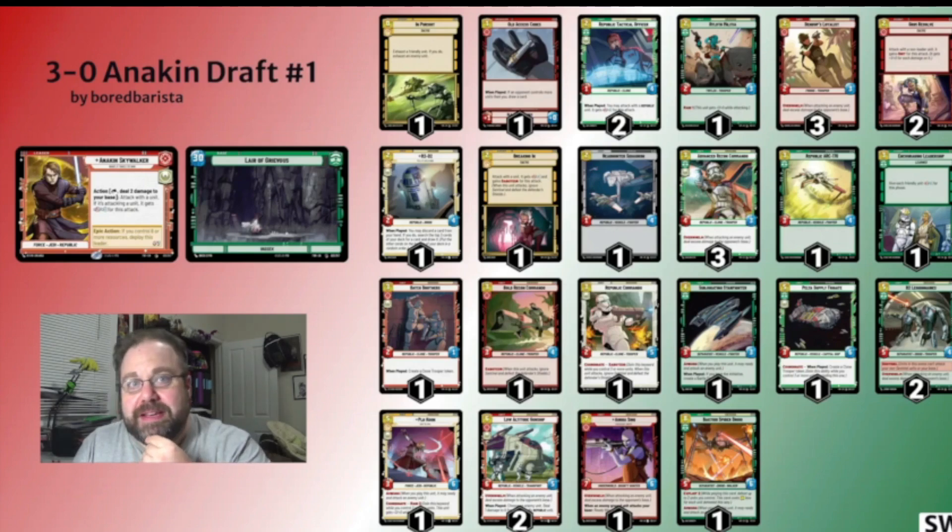I had Anakin being like 7-7, and then I had 5 damage on him, so I just played Grim Resolve, turned him into a 12-7, bashed into a battle droid, and just watched his base fall. It was like two more attacks and in.